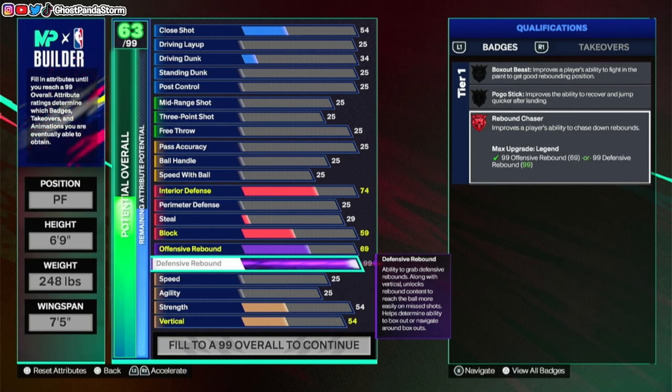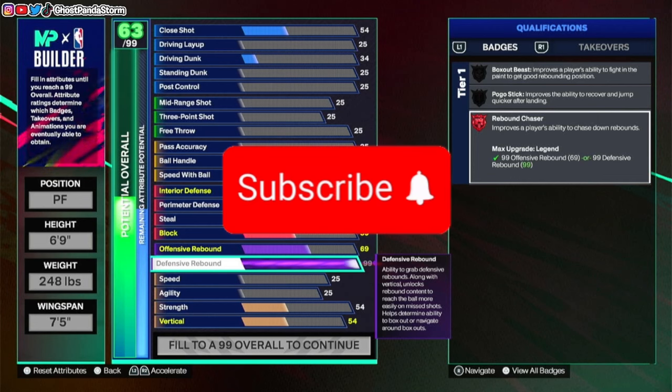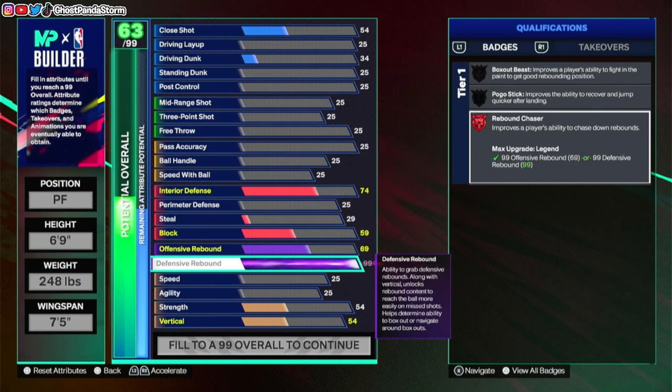You've got to go and play games to progress the badge in the first place to get to Legend, but you will have the ability to do so if the attribute of your choice is at 99. Looking at Rebound Chaser for example, you see the color change to a ruby reddish color, and that is your Legend Badge right there.